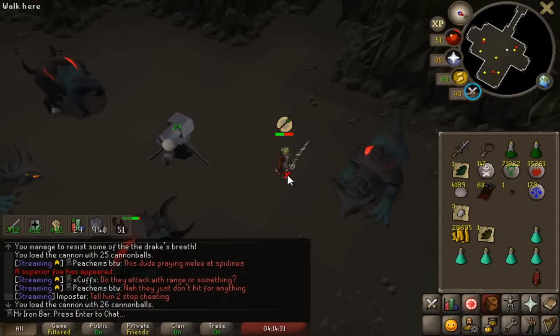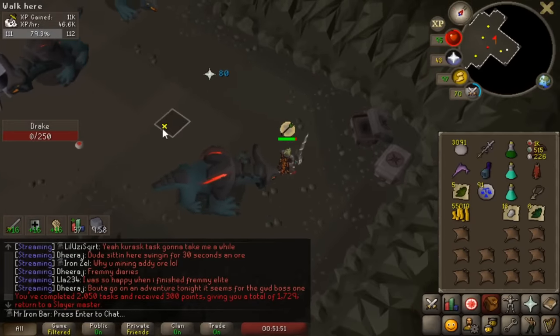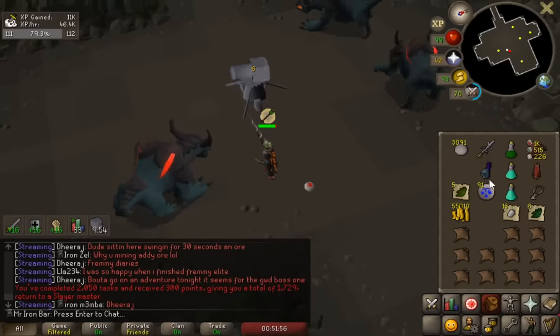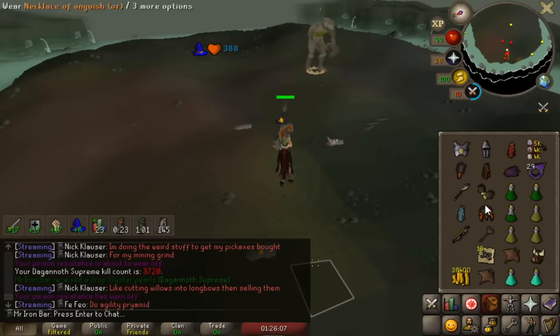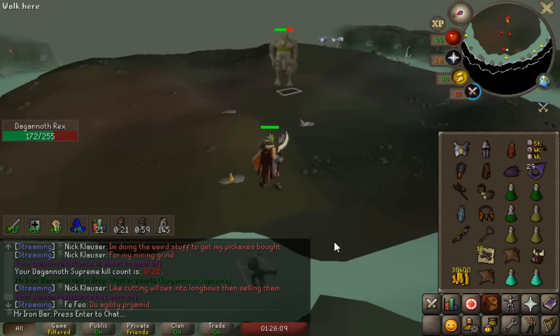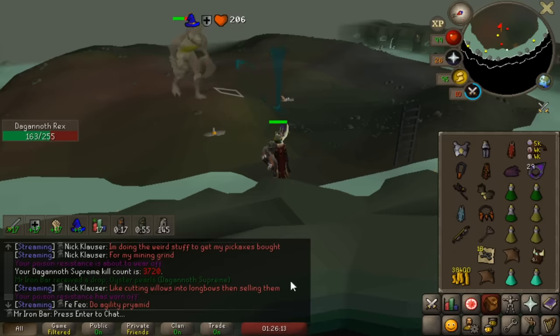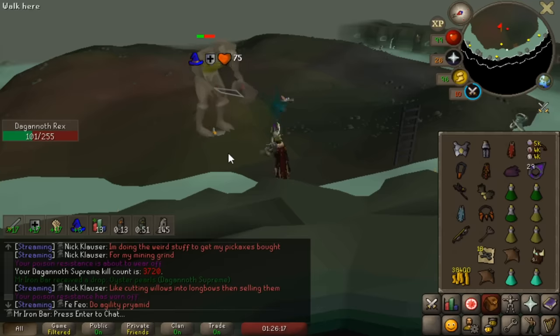No food used — 7,000 experience! I am now 2x dry for the drake's tooth, so no devout boots for a while. Oh wait, that's 87 — I can hit an 87?! I'm only missing two ancestral pieces and I'm already only two off the max hit.